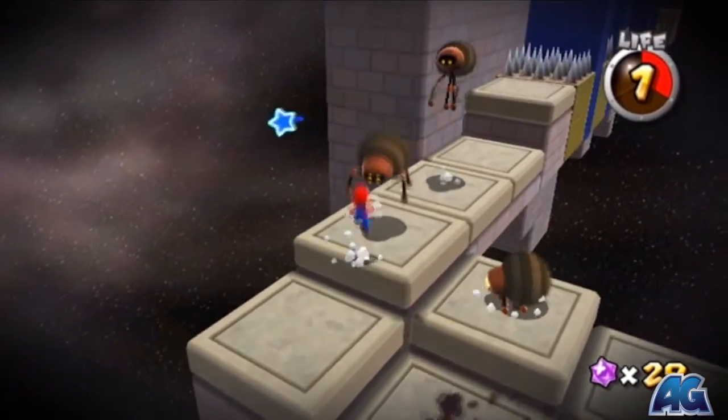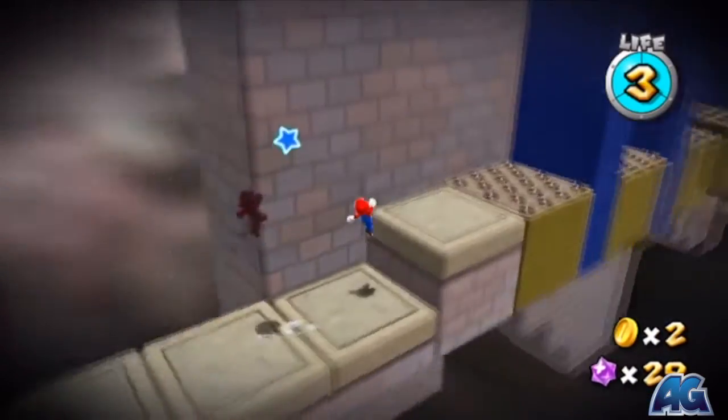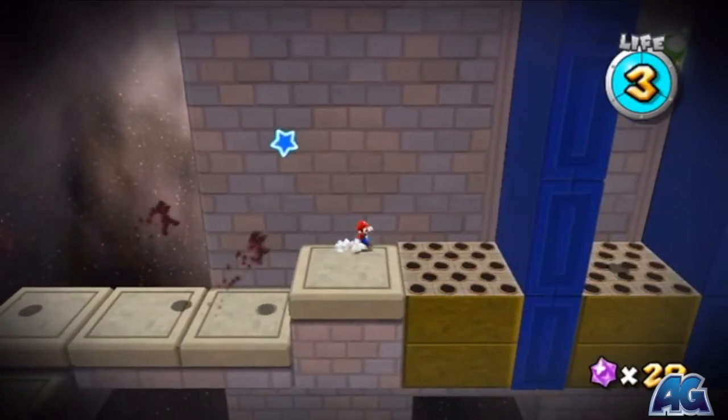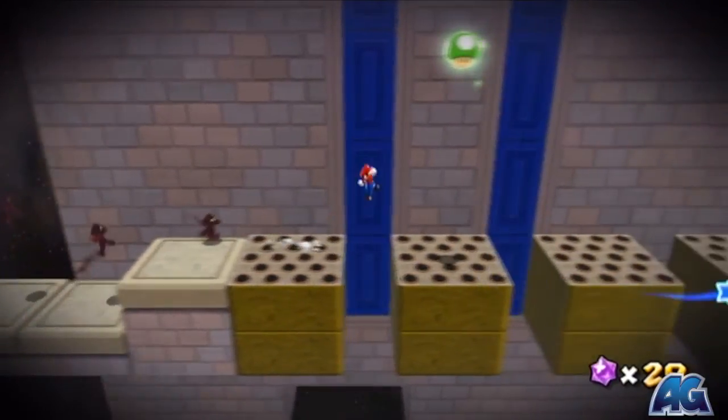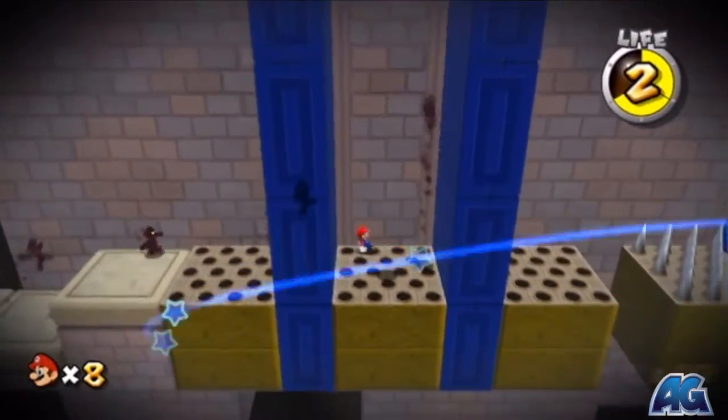And now we're gonna make it to the end here — jump on these guys, get a couple things of health so we can take a few hits from these cosmic guys if we absolutely need to, or from some spikes if you need to.